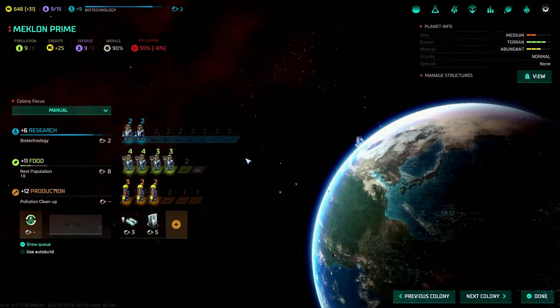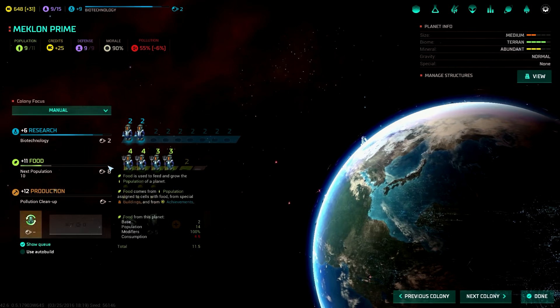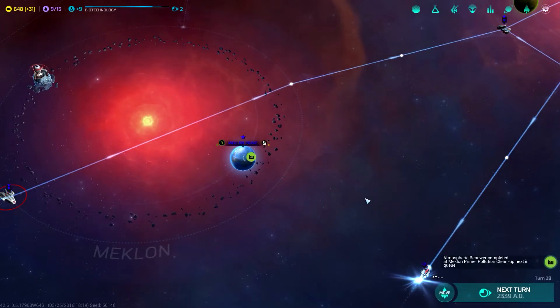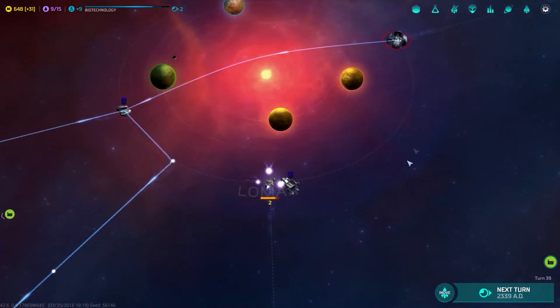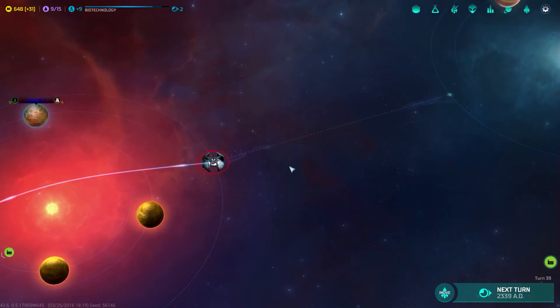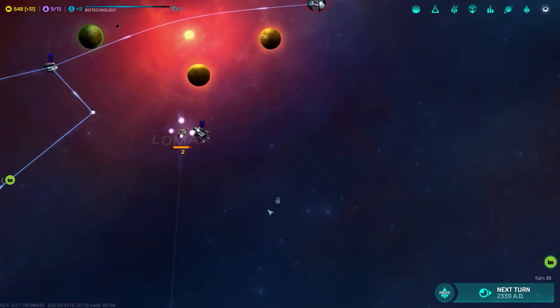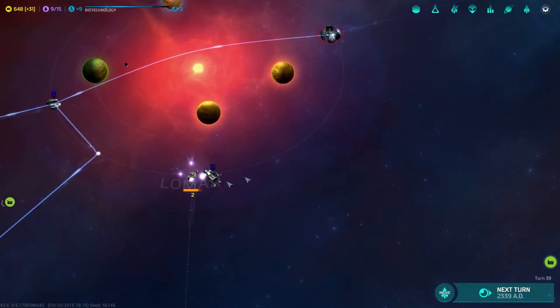We're going to go back here and defend that spot. What did you build? That's right — you're on pollution cleanup now. I'm going to let you grow and not change anything here. Two turns to the next research — cool. That went down to nine because of the colony ship. Two more turns for there — so if they start sending ships up this way they can't do anything.